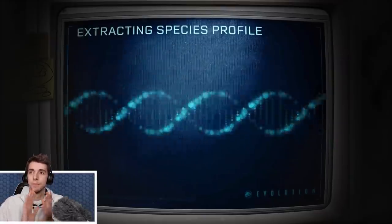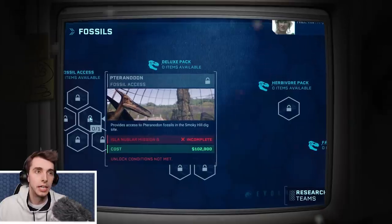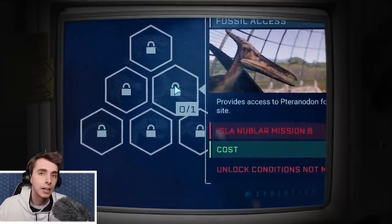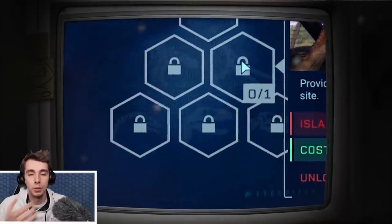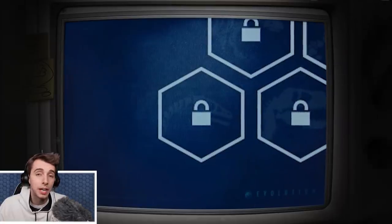So, compies — how do we get compies? Well, you research them, and you can get them just like any other dinosaur, like you have the deluxe pack or the Cretaceous pack. You research them that way, and just like any normal dinosaur, you get them from a hatchery.